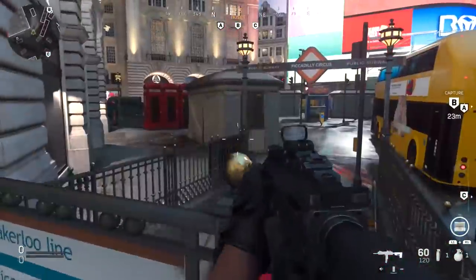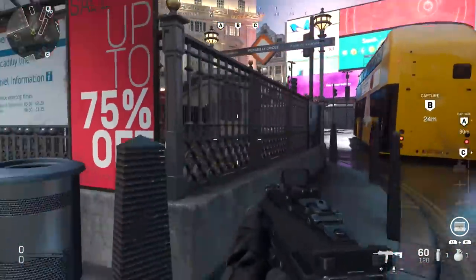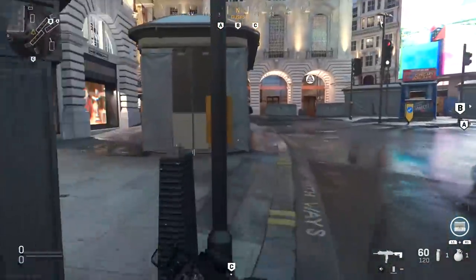Right in this area, you can also jump on this little trash can and use it for cover as you shoot towards that area or this area here. Of course they can shoot straight through it, so it's more concealment rather than cover.